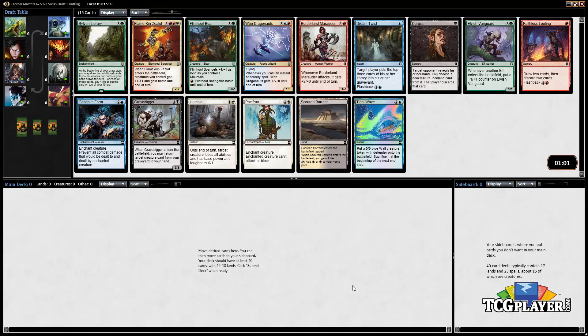To kick off this draft, the pack is pretty unexciting unfortunately. Our rare is a Sylvan Library — a constructed-playable card, definitely a limited card, it's okay, I've played it in limited. Looking at our uncommons, all three are good cards but all of them are actually multicolored cards essentially. You don't want to be playing them in a straight green deck, so not really excited to first-pick any of these cards but we might have to. Looking at the commons though...